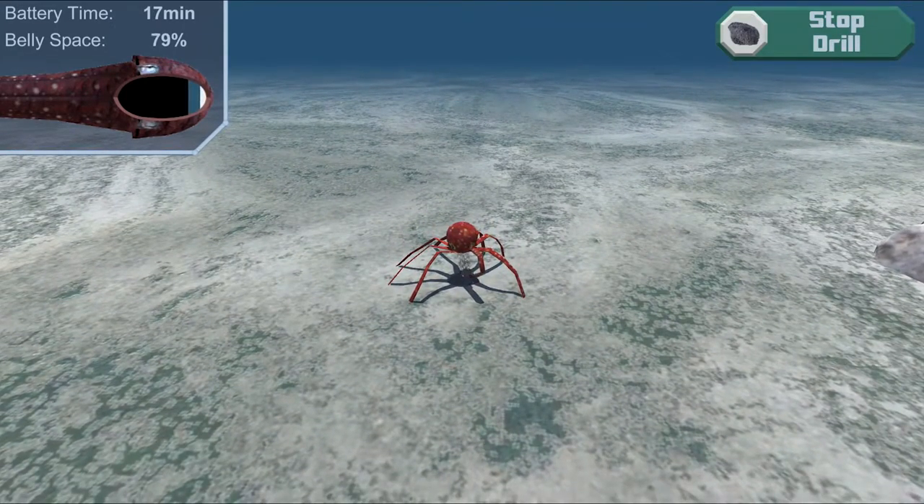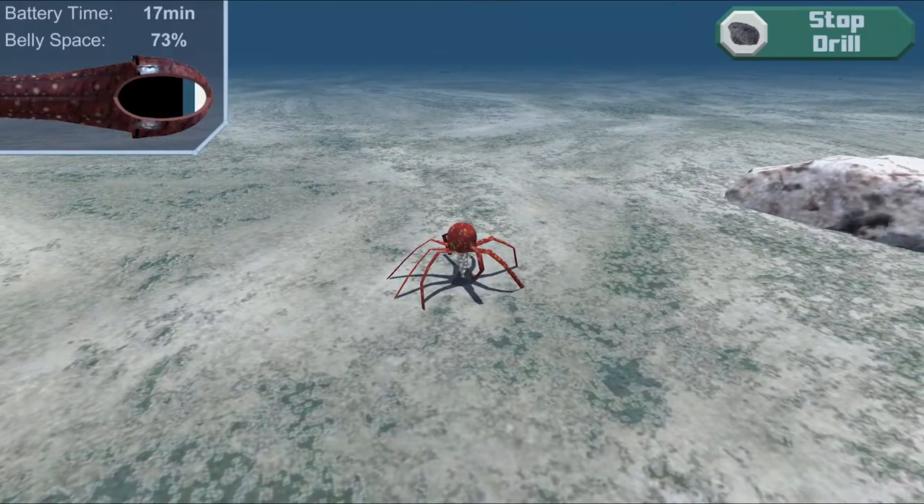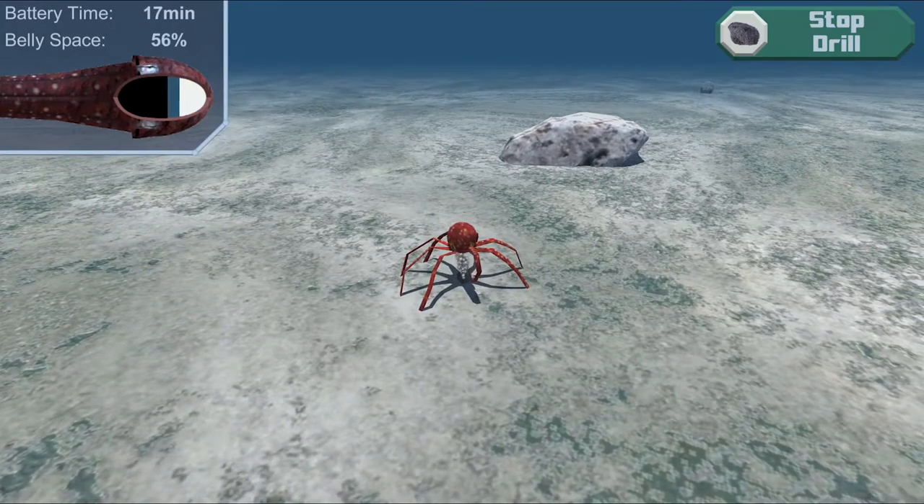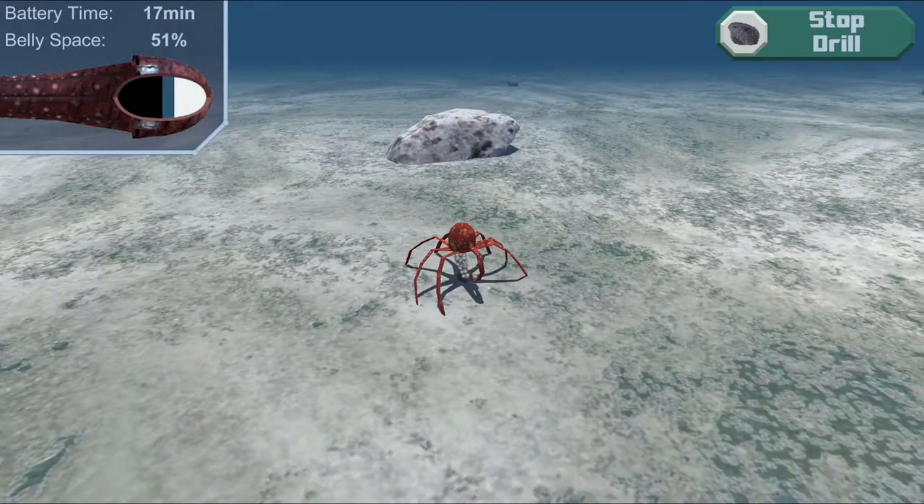This rock drill can only be used underwater because it needs the water for cooling and to suspend the ore particles while Robocto's thrusters are reversed, and to vacuum up and filter out the ore.